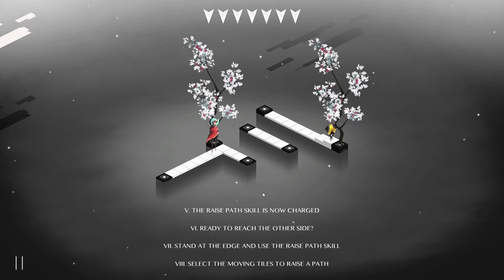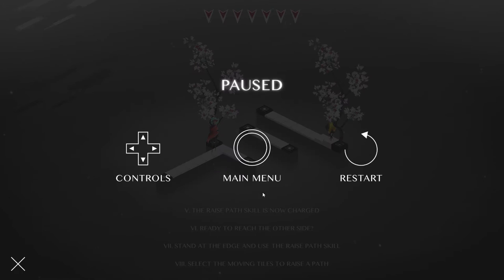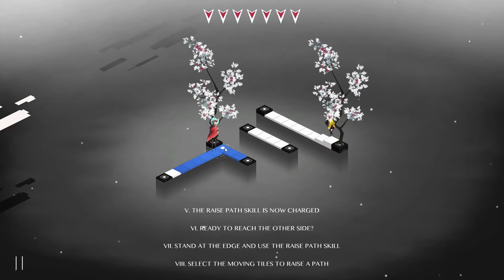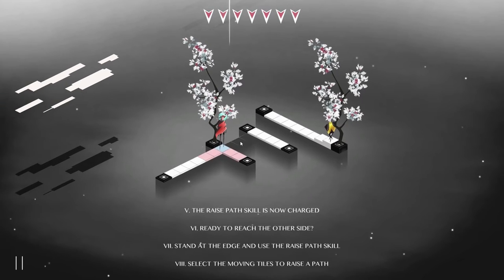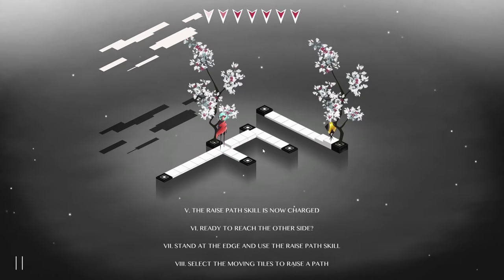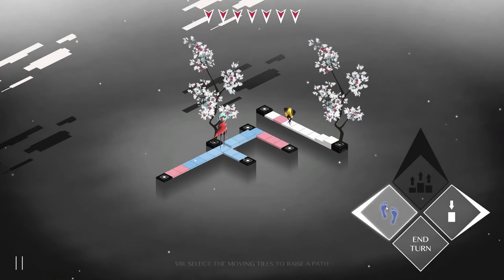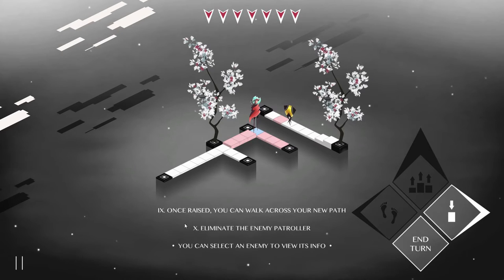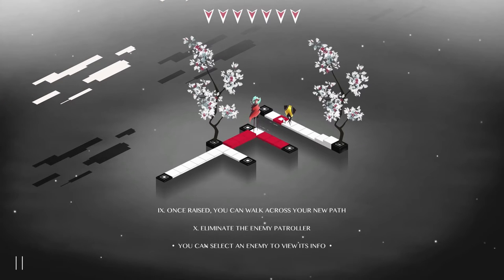Raised path is now charged. Ready to reach the other side? Stand at the edge and use the raise path skill. Select the moving tiles to raise a path. Oh yeah, look at that. Bada boom - we have raised a path. We will slowly make our way towards the insect creature. Can we call it an insect? It looks like it only has three legs, so that's not really the same thing as an insect. Once raised, you can walk across the new path. Eliminate the enemy patroller. We can just drop it right here.